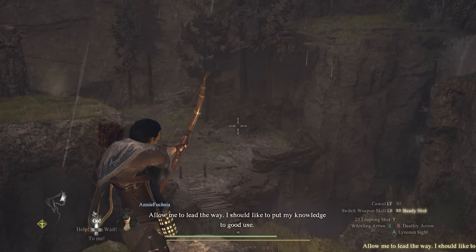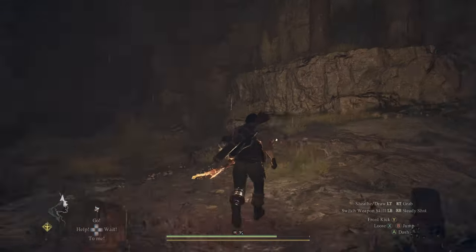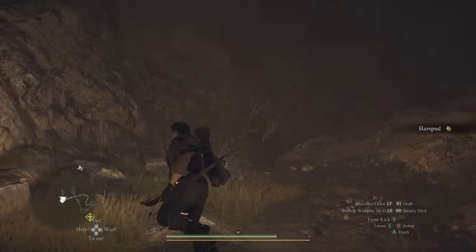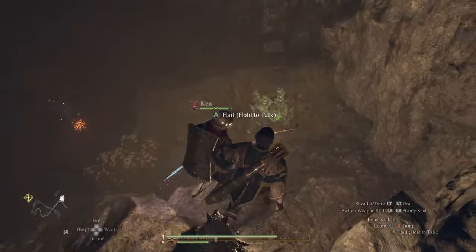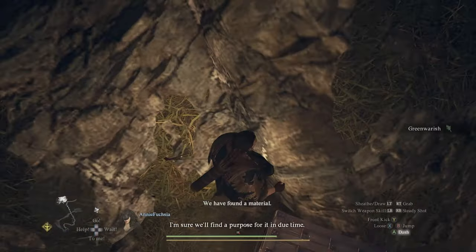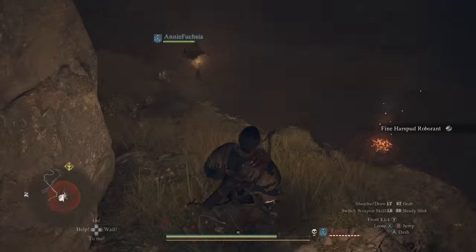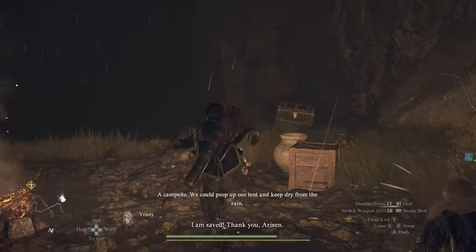Once you cross this wooden bridge, you are going to be very close. All you have to do is go down. You are going to find one chest in the middle, and finally, right next to the campsite, you will find the chest with the Darkening Storm.